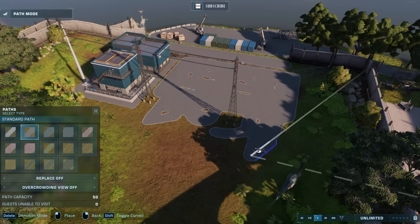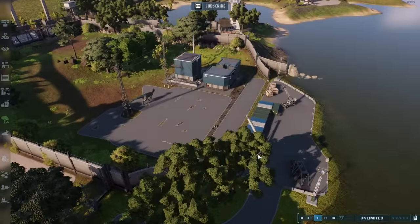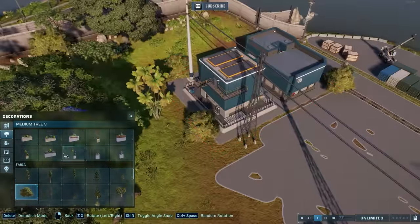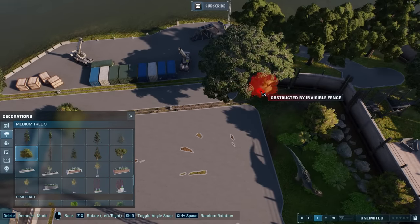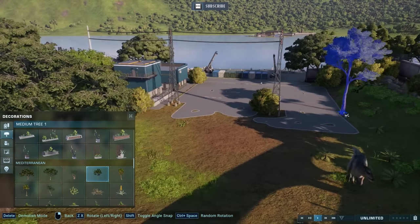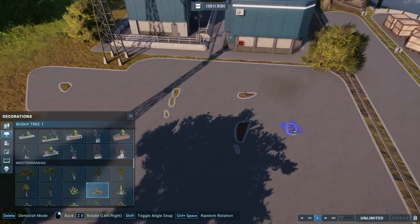I'm using this path technique that leaves out little cracks, giving it the illusion that it's been a little bit abandoned and not being maintained, and adding some foliage around it to make it a little bit more spooky and a little bit more natural.